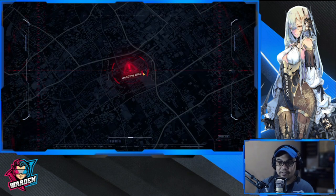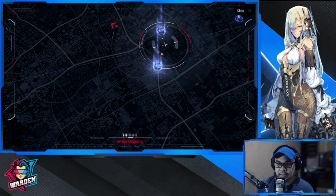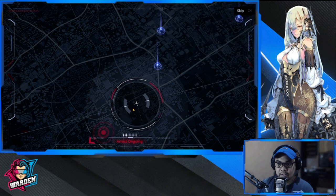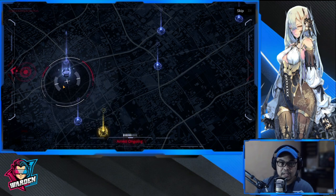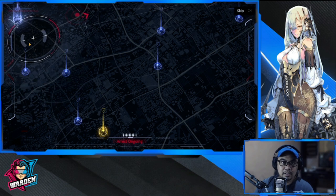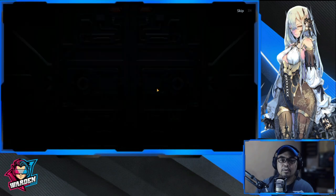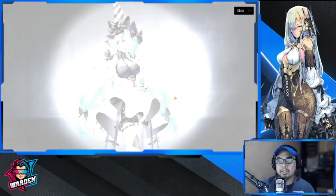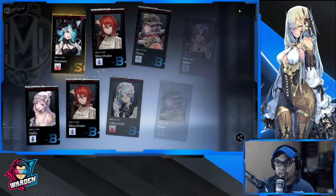Let's go to 70 pulls. Oh, yellow — another one please. Oh my, only one yellow — we have Serpent! Yes! Finally, at least one copy of Serpent — got it, she's home! So let's move on.